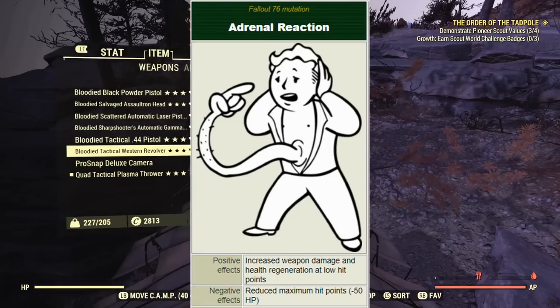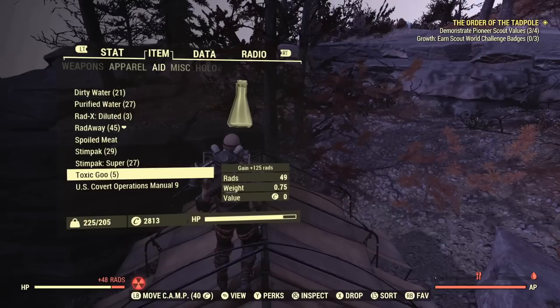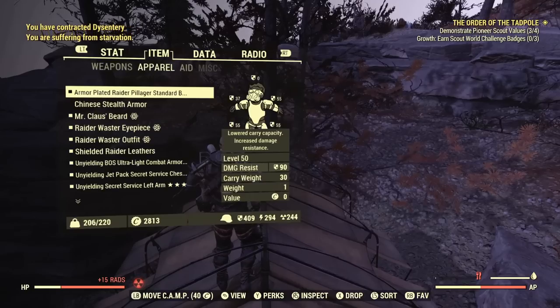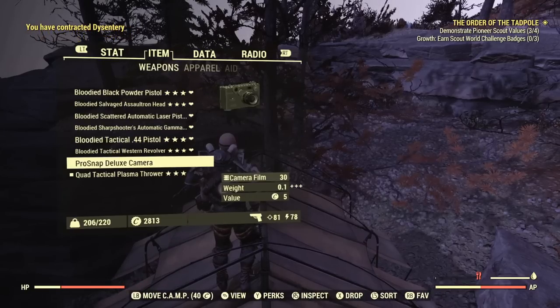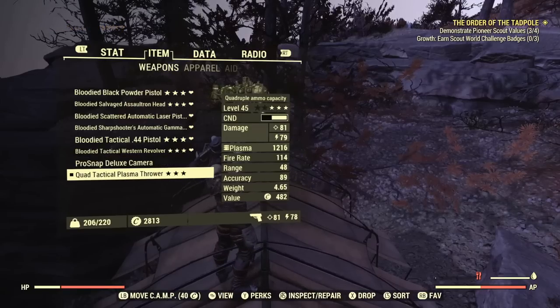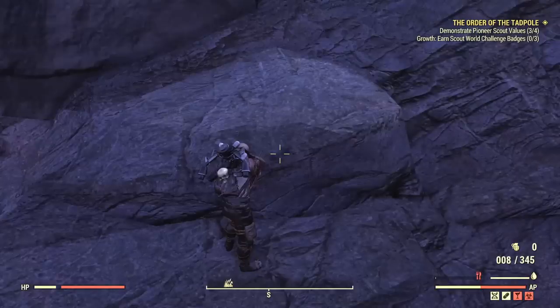Firstly, we have Adrenal Reaction, which is absolutely amazing for bloodied, low health, or even half health builds, as it gives you a slight damage increase the lower your health drops. In terms of actual numbers, this mutation will give you about a 6% damage increase per 10% of your health that is lost, capping out at a 50% extra damage increase once you are below 20% of your maximum health — which is Nerd Rage territory.